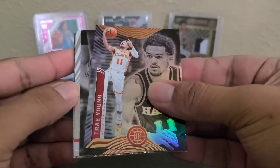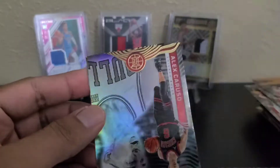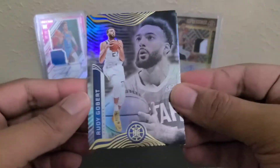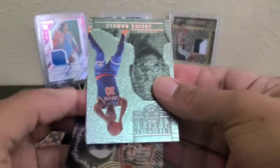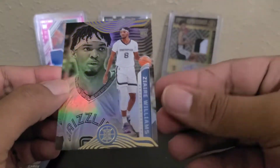Chris Paul, Trey Young — I thought that was an auto. Christian Wood. Kispert and Klay Thompson — I guess because they both have headbands, maybe that's the comparison. Caruso and Jared Butler. Not too good. No Cade, no Barnes, not even a base rookie. Rudy Gobert as a bonus. Brogdon. Maybe just a regular insert or Emerald — Intriguing Players, Julius Randle. Jason Kidd and Zaire Williams. Two packs left.